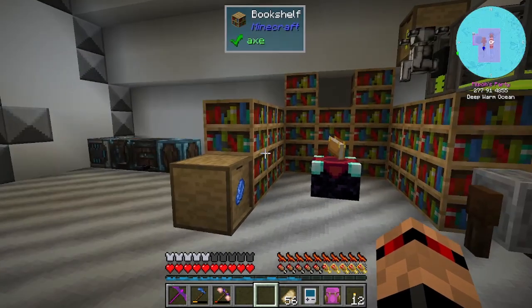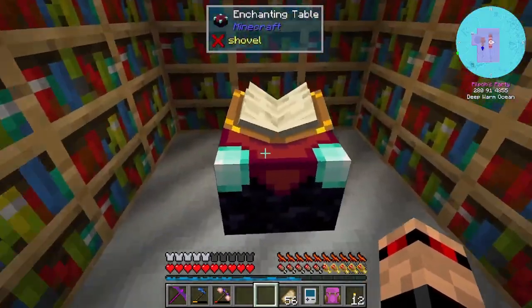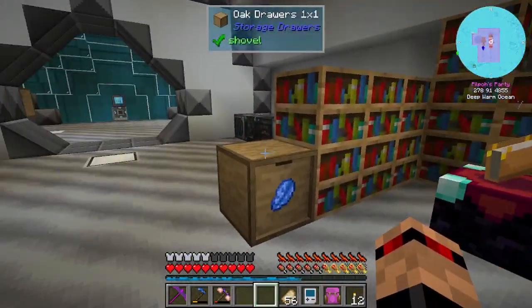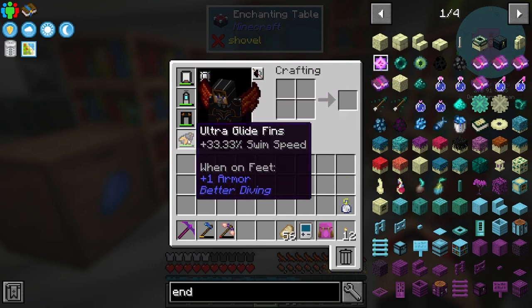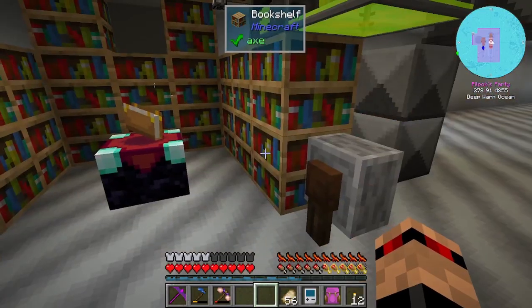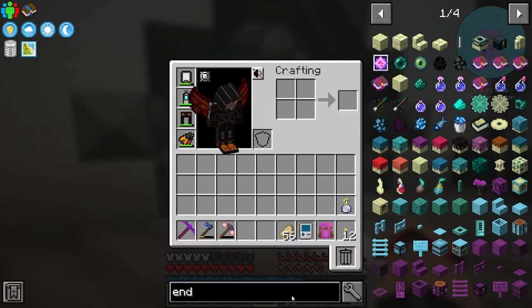I want to focus on enchantments. I know we've done an episode on enchantments already where I got some really basic but good enchants. I kind of want to do some good enchants on my diving gear as well, considering that's kind of what we'll be wearing from now on. Maybe we'll get some supremium gear going.